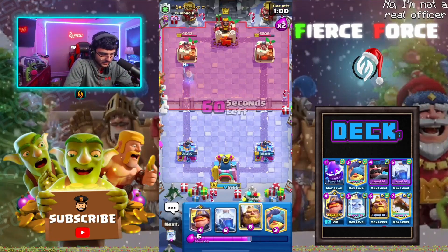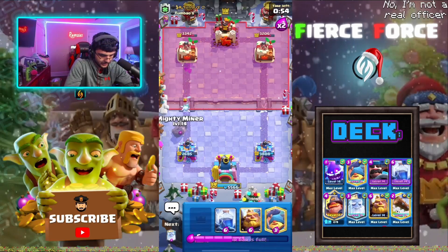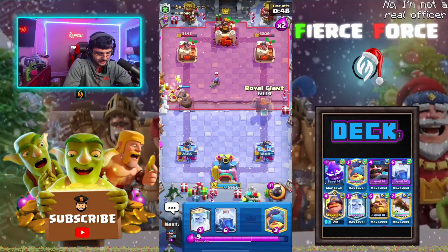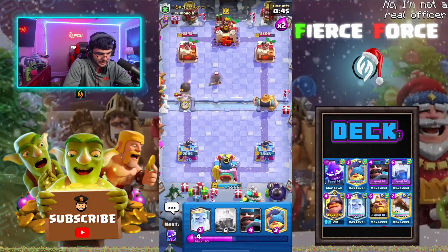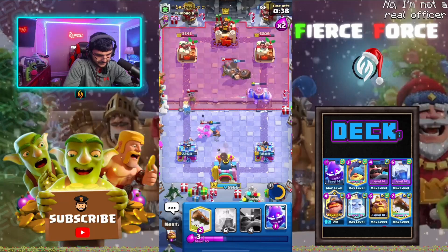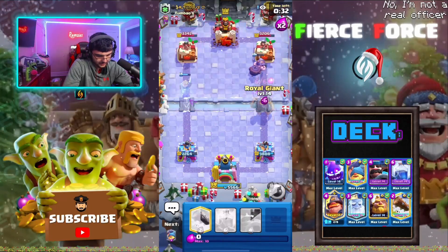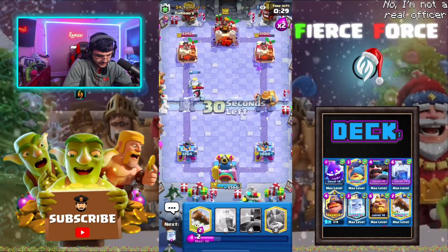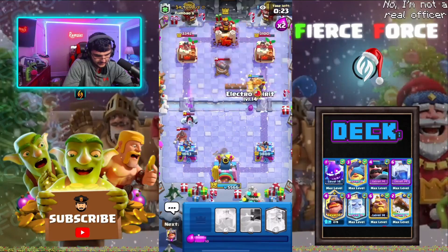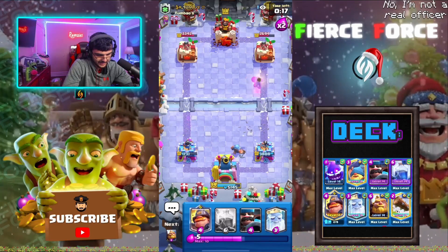I really gotta hold off till double elixir — now we can go with some RG lightning pushes. It's hard to do an RG lightning push without double elixir. He goes with the musketeer over there. I'm gonna go in with the RG here, go with the fisherman and the ghost up here. Let's go with an e-spirit. Not the greatest push but I'm going in again. He goes with the hog rider — let's log the cannon. E-spirit for those skellies and get me a shot — nice, another one!